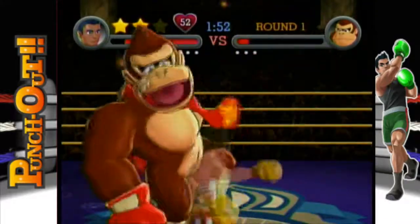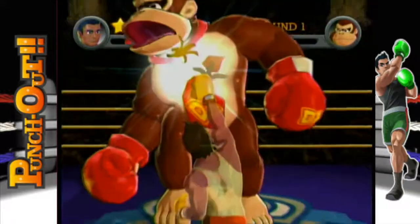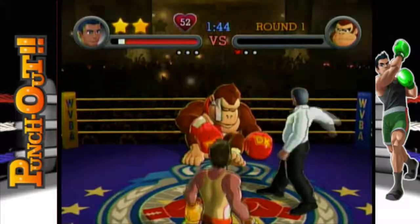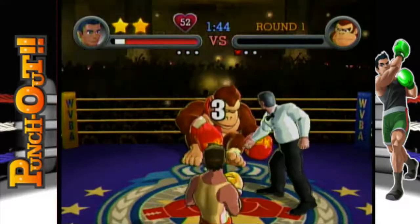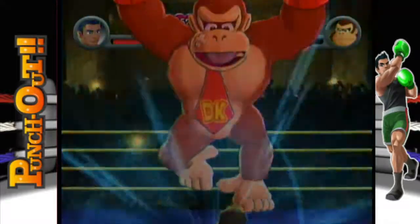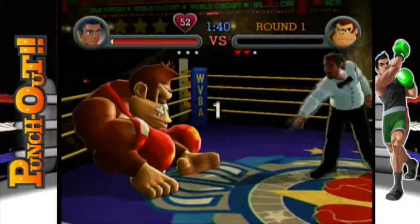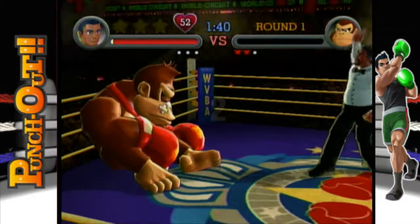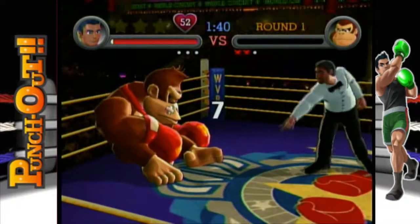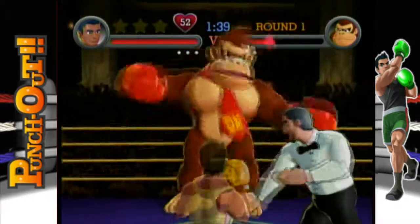These are the most challenging challenges in the game, and I also think they're the most unfair and rage-inducing. Because Donkey Kong is just unpredictable — you want to try to get him to do the flying attacks, but he doesn't always do them when you think he might. It's unreliable to try to get him to do those, and you need to have a star punch in order to knock him down when he's doing them. If you have a star punch after knocking him down, that's a good thing and you can use it immediately when he's doing his post-knockdown attack.